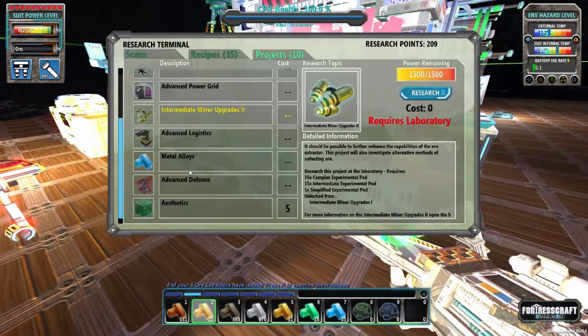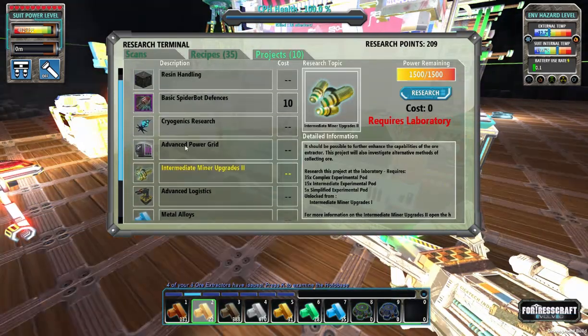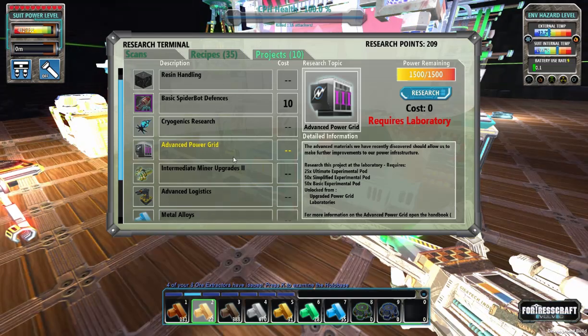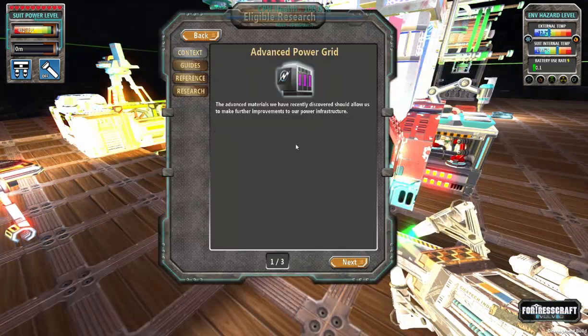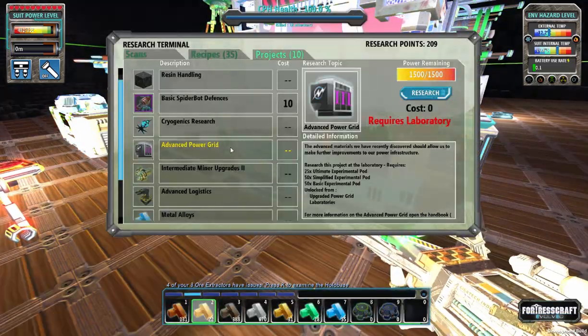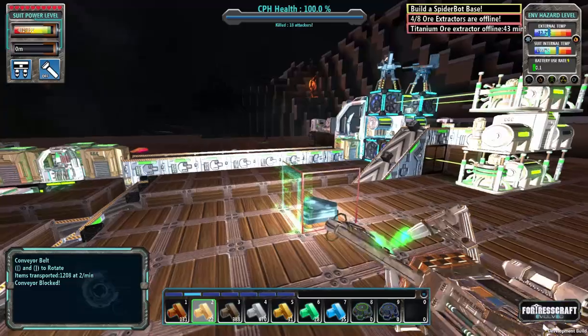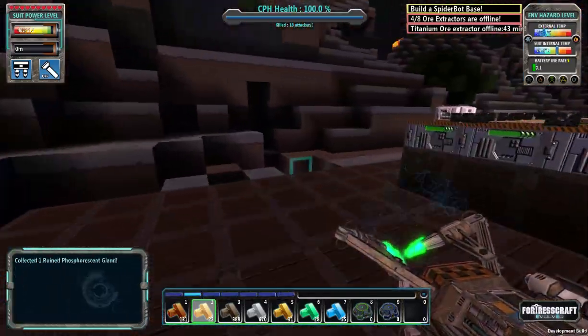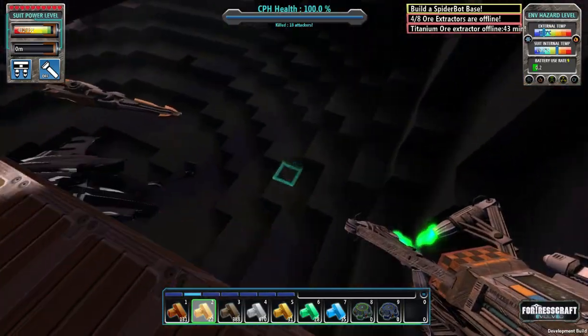The BFL is okay, that is something we'll do eventually. Advanced power grid would be nice but it's really expensive and it gives us access to the jet turbine, except we can't actually build a jet turbine yet — we are quite a ways away.